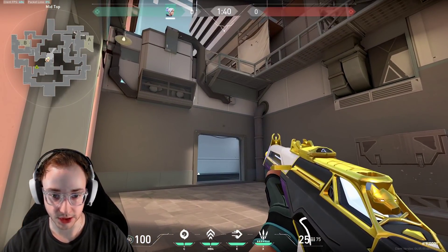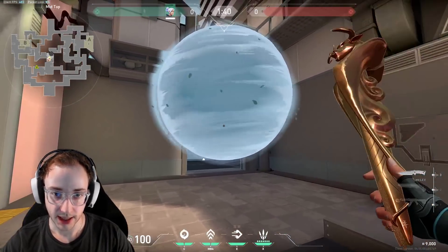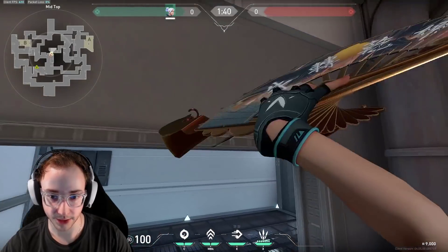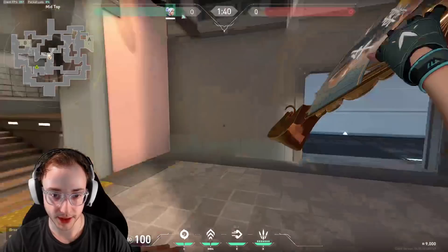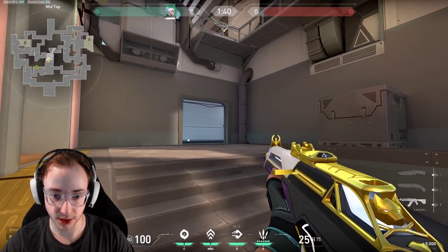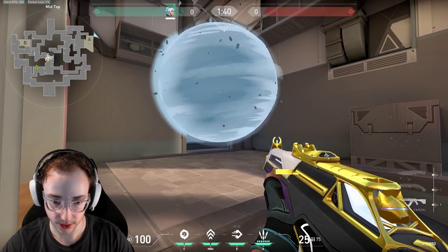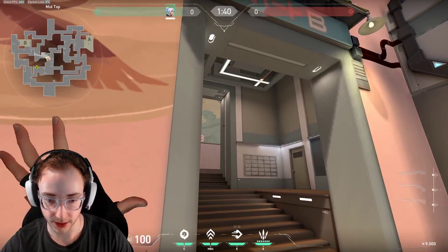You actually have two smokes, so you can do this — and this is also a one-way that people aren't used to dealing with, because normal smokes can't actually land up here. They wouldn't be expecting this, and it's really good because you can just see them and they can't see you. Free kill. With a little bit of practice, you can do this in a lot of areas like this — you're just going to get a feel for it.